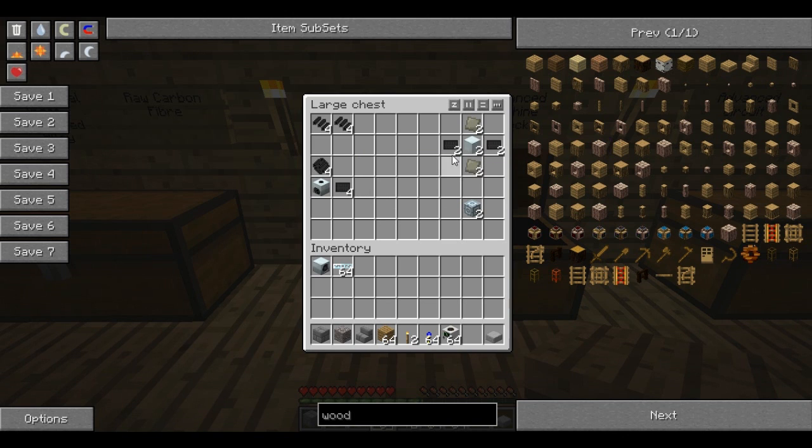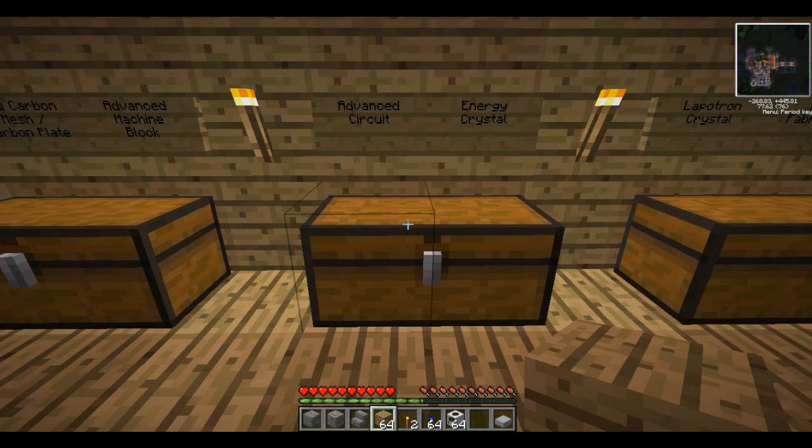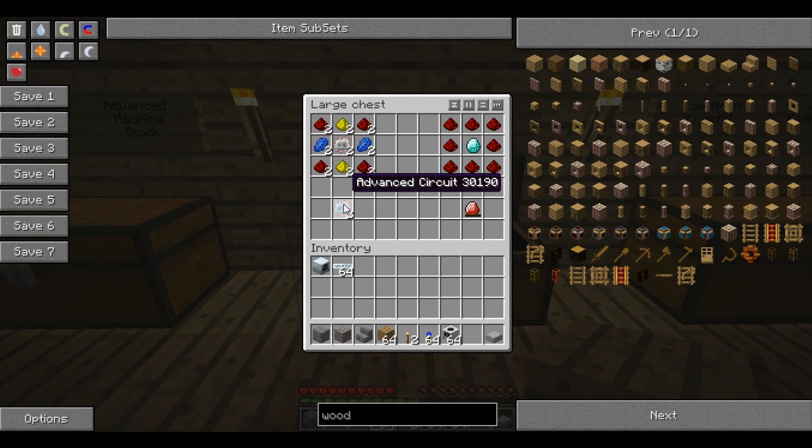Using the advanced alloys, the carbon plates and a machine block, we make an advanced machine block. Now I know what you're thinking — is there such a thing? It's just a machine really, but you need them. And next we'll need some advanced circuits — more advanced than normal circuits — as it requires some redstone, some glowstone and some lapis. So if you haven't found any yet, go and get some because it will be important.